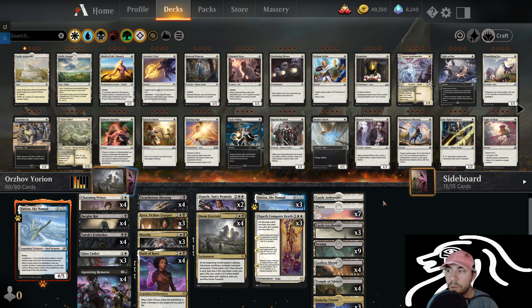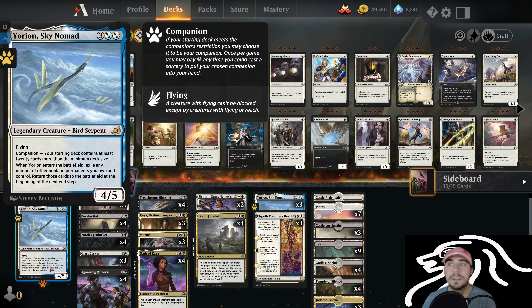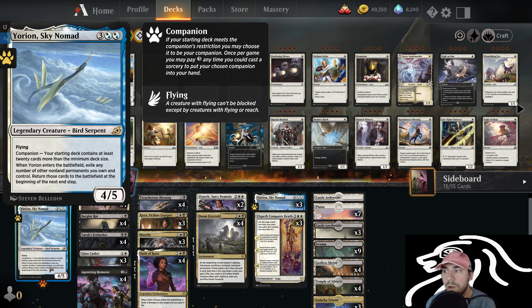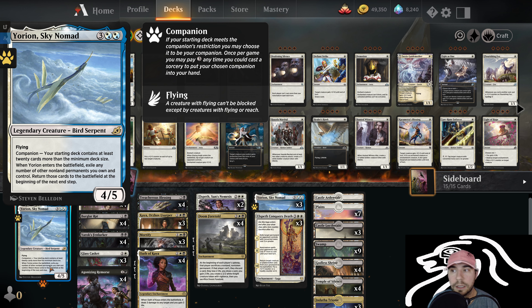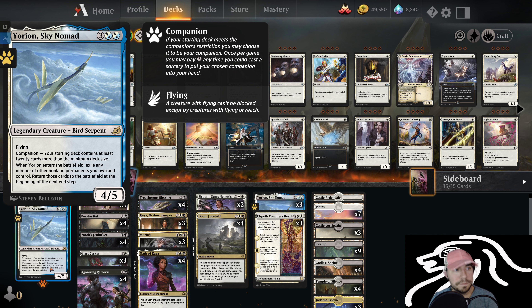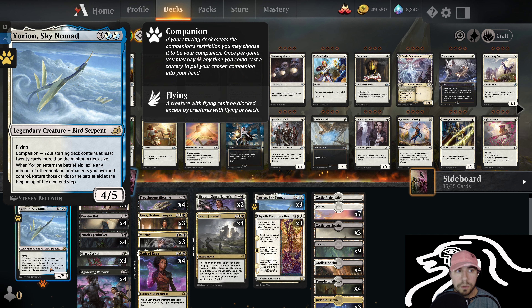The companions mechanic — whatever you want to call it — has changed. We're still running Yorian decks. It's still a very popular deck, and this one is played a ton right now in Mythic. Most of you know what Yorian does, but for those of you who don't: Yorian is a companion, and our starting deck contains at least 20 cards more than our minimum deck size, which is 60. So we're running 80 cards. The benefit that Yorian gives us is when he comes into play — we can exile any number of other non-land permanents we own and control and return those back to the battlefield.